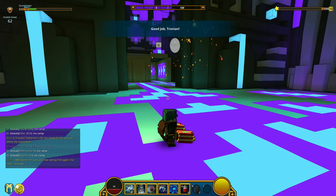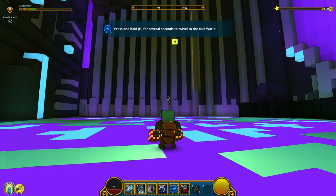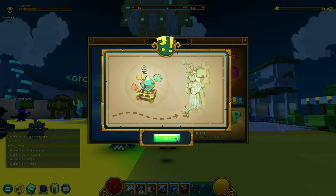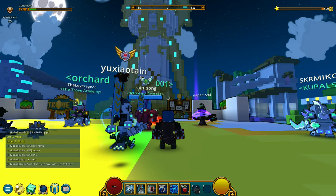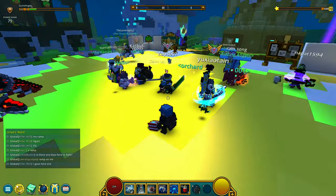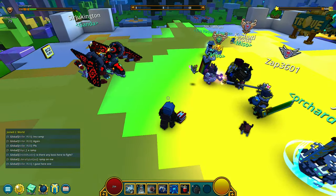Well done. Good job, Trovian. Press H — I need to hold H to go to the hub world. Gem day. And there it goes — people playing. A very active MMORPG.